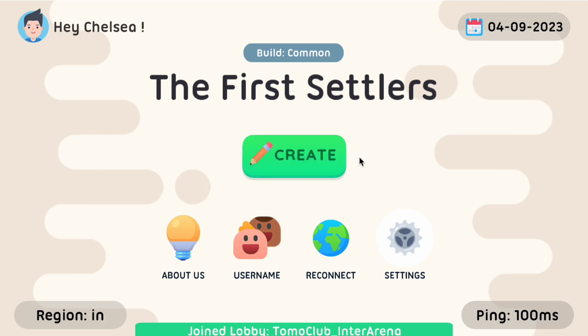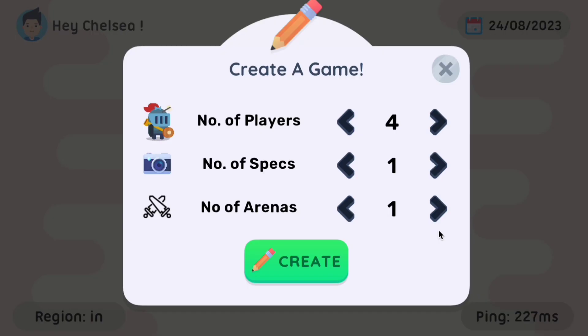We can choose up to four arenas with 12 players in total, where three players are placed in each arena. We can also set the number of spectators. However, for this demo, let's keep it simple — two players and one arena.